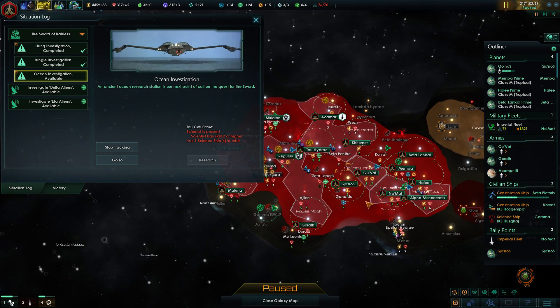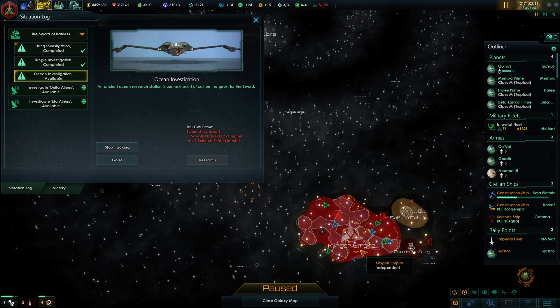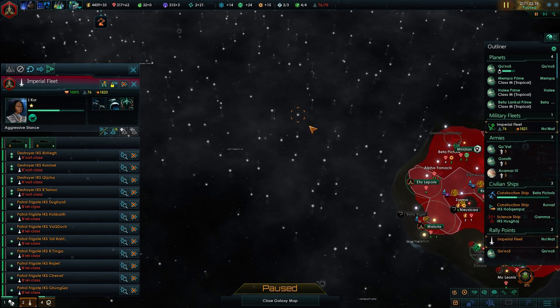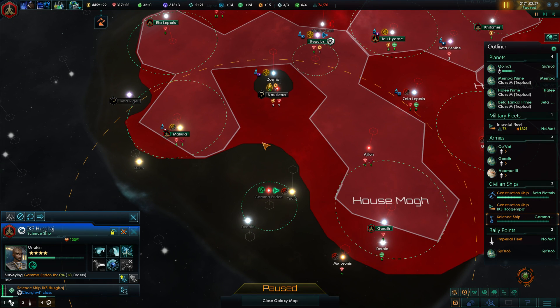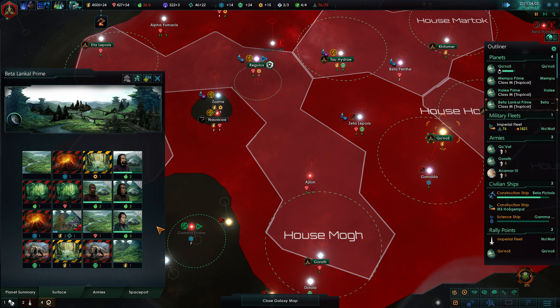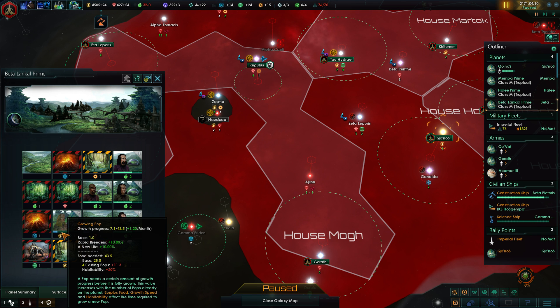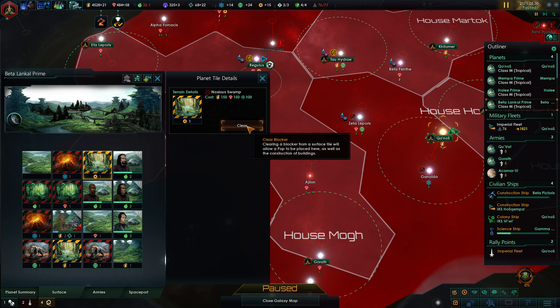The ocean investigation is in Chronos! I thought it wouldn't be right in our area. I'm going to send the imperial fleet over there. We'll need to get access as well. I'll survey that system since we're going to settle it soon once the colony ship is done. Beta Lankal Prime — our new pop is a fast breeder, moving forward fairly quickly at 1.20, and New Life is also helping us. The additional population will outweigh the colonization costs.